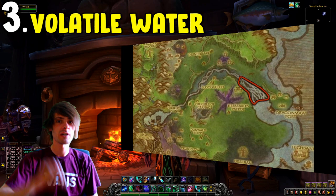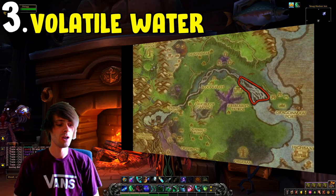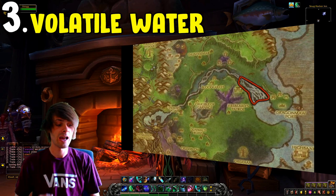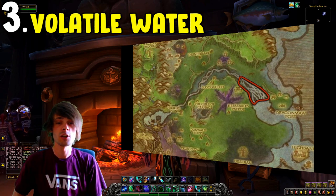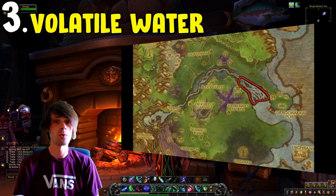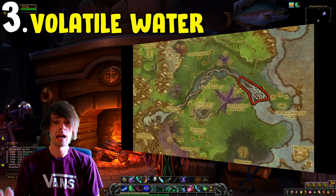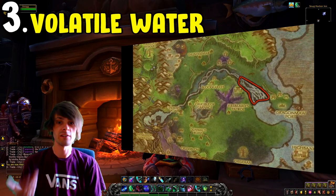Coming in at number three is a non-profession-based one — the Volatile Water Farm. This one can be found in the Twilight Highlands, and when used in conjunction with the Potion of Treasure Finding you will pull in an amazing gold per hour. Standing alone, the Volatile Water Farm is pretty awesome regardless, because it drops a hell of a lot of Volatile Water, which sells incredibly fast.